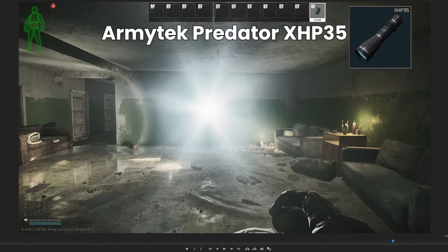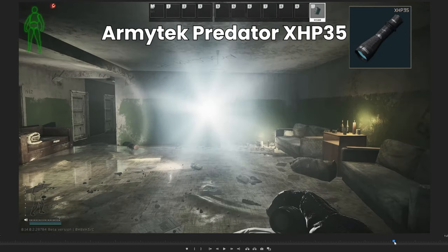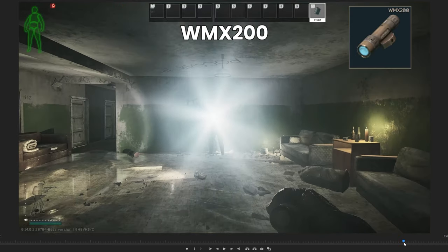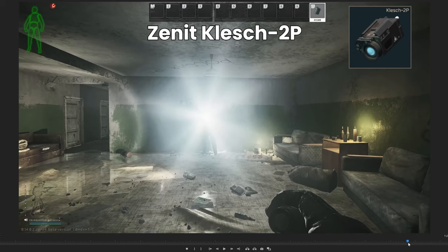Next up, what is brightest against players? In my opinion it's the Armitek Predator XHP35 — this is incredibly bright. We're very close to each other but I really can't see them at all; you could just about make out the PMC's legs underneath. The next one is the Klesch 2U — you can see more of his legs than with the Predator, but it's still amazingly bright and you can't see their head whatsoever. I was quite surprised that the Steiner Laztac 2 was so bright; this one comes in third place. The WMX200 and the Klesch 2P are probably about the same, and most of the upper torso is concealed — you can just see their legs.